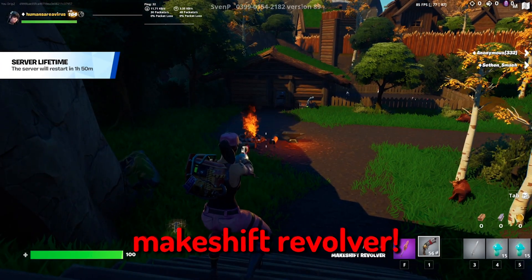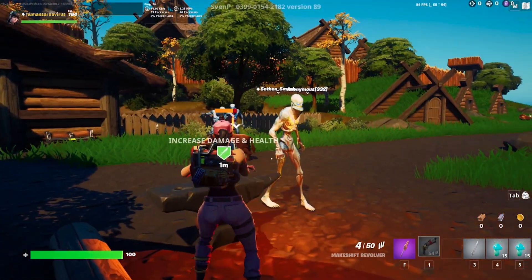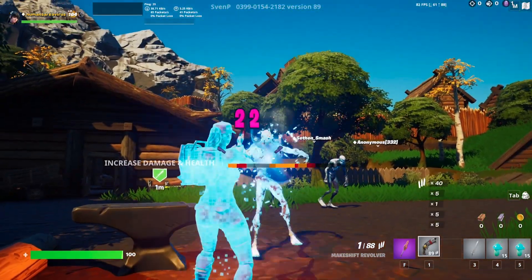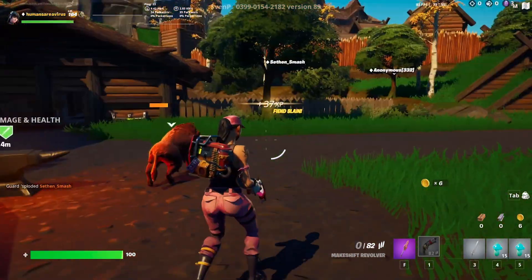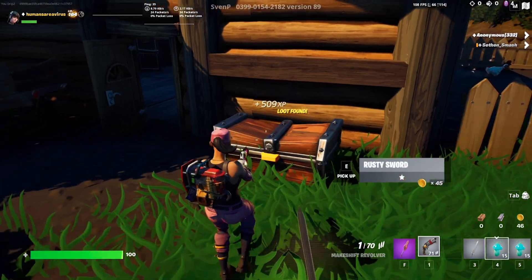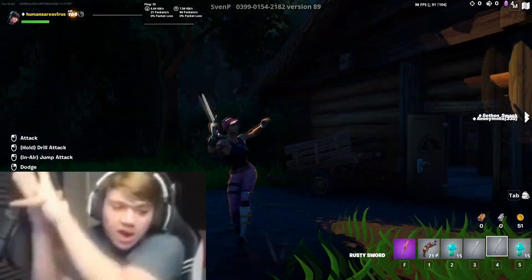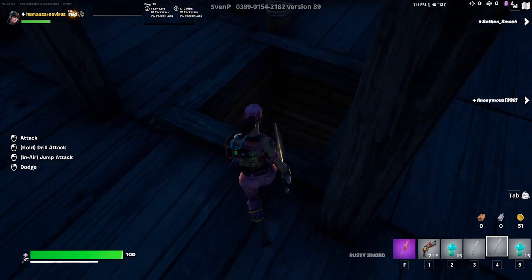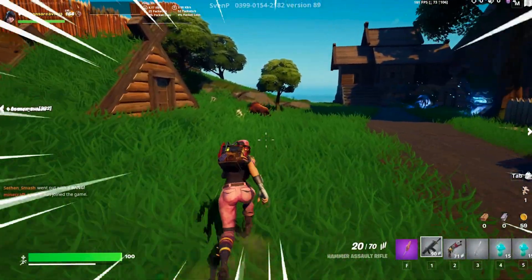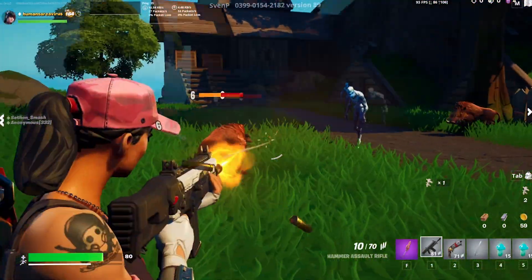I've got a makeshift revolver - do I need to take these out? They're not really giving us much of a tutorial so we just have to figure this out ourselves. Got a chest - I got a rusty sword, so I've got two rusty swords. Let's use the swords, let's go. Oh, animal bones right here - I think we do need to kill these for the bones.